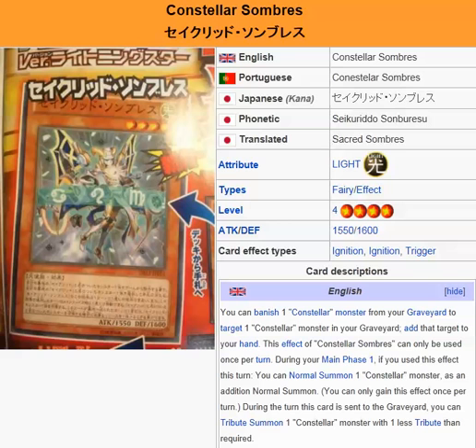Constella Sombras — it's a Light Fairy effect monster, Level 4, attack 1550, defense 1600.